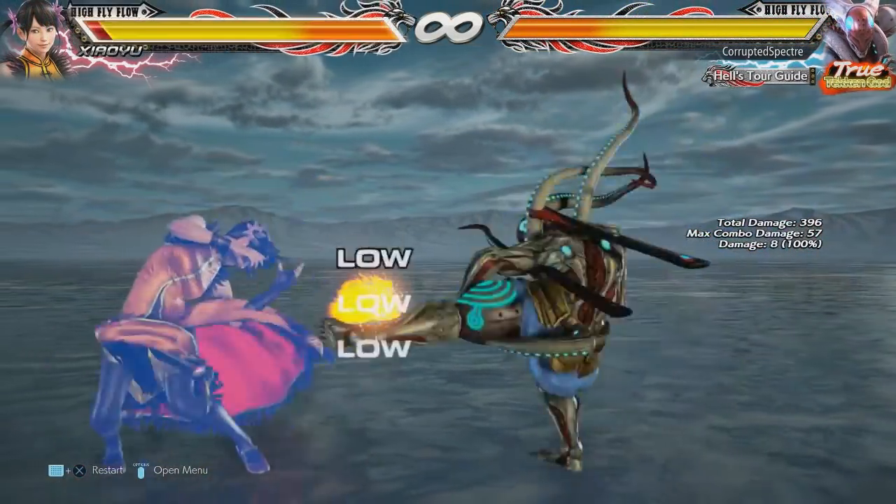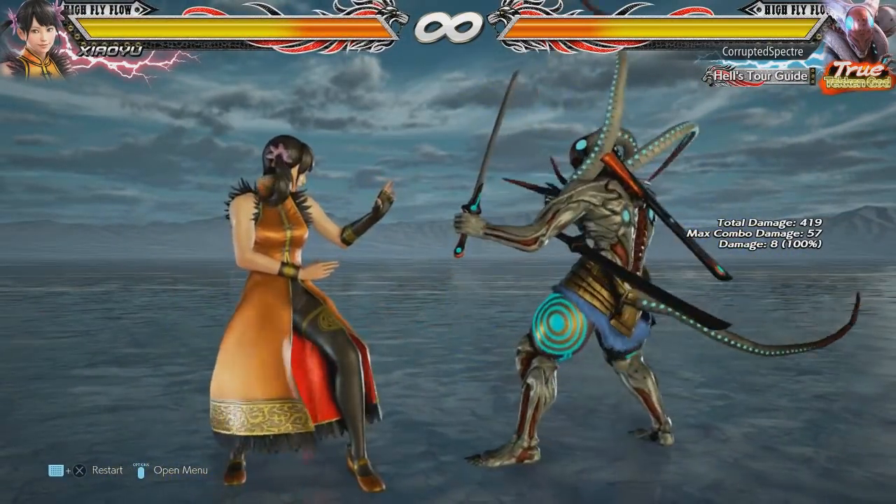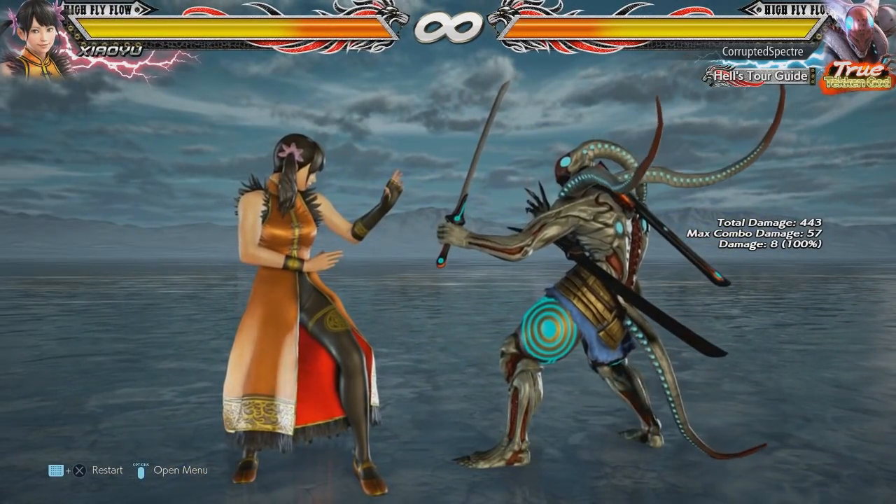Yoshimitsu's down back +3 — this infamous low poke that he's had since forever — has had its damage nerfed. It was 10 damage on the first hit; it is now just 8 damage.